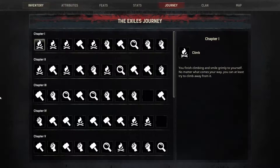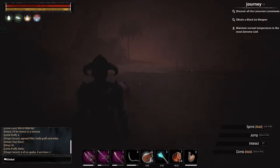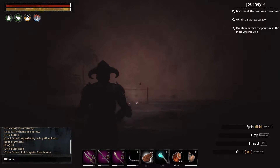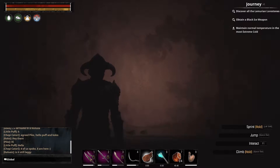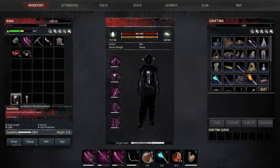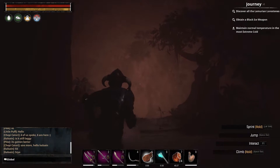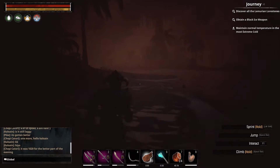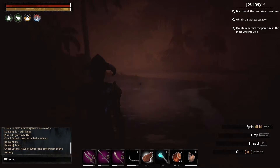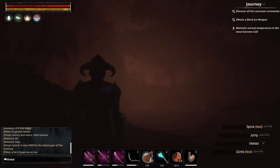There's another misleading journey step called Survive a Sandstorm Outside of Shelter. It's in chapter 7. As you can see, I'm in the sandstorm right now, and at my level I can just stand out there and get hit by it and it won't damage me. But that's not really gonna finish the chapter for you. What you have to do is get one tick of the sandstorm, get hit by it, and then equip the sandstorm breathing mask — that's what it's all about. Some people say you have to be out in the full desert to get the full brunt of the attack. Just to be safe, when you make your breathing mask, go out in the desert, wait for the sandstorm to come, make sure you're not in any kind of shelter, and then equip your breathing mask — that should complete your journey step.